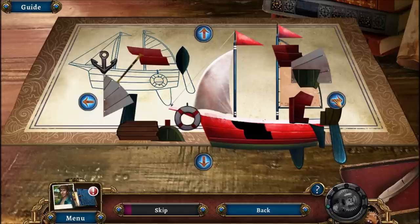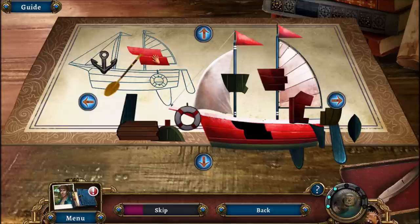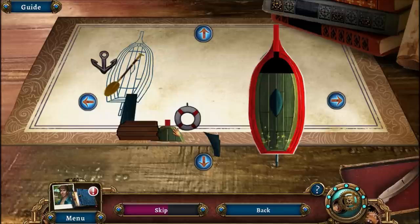It might not be super easy to see, but basically what we're doing here is we're putting pieces where they're supposed to go. So for example, it looks like we have a red piece here, we're going to have a red piece there. Not a bad puzzle, just sort of hard to see at the very beginning. But once you get all the starting pieces up, it's relatively simple.